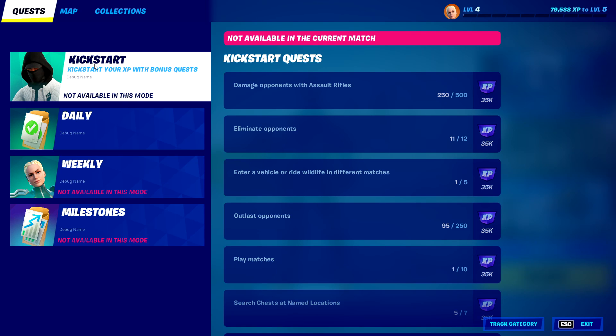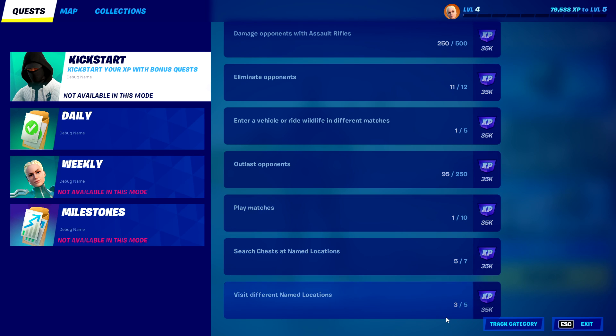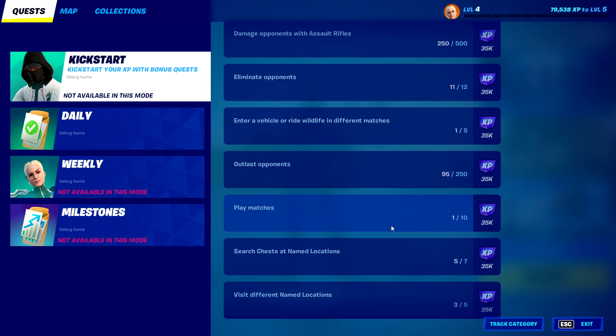We have these kickstart quests, and basically these are going to give you 35,000 XP for each one you do, which is actually quite a lot — a lot more than we usually get for the first set of challenges. And they're all really easy. As you can see, we have outlast opponents, play matches, eliminate opponents, and damage with assault rifles. You can get these done just by playing the game.